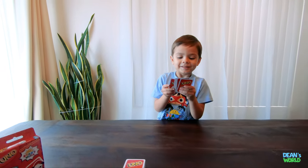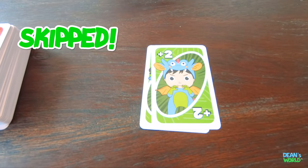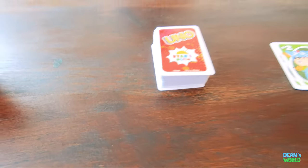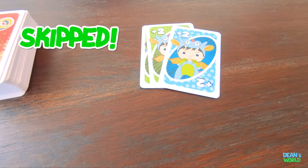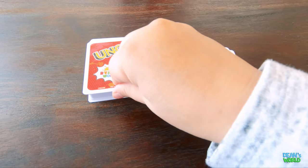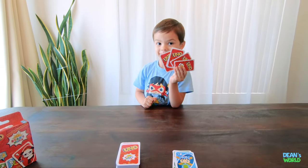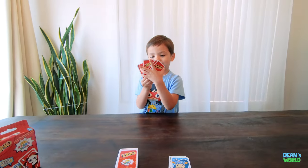Dean's first card is a plus-two skip card, so I have to draw two cards. And Dean gets to go again because he skipped me with that card. Oh no! We haven't even taken a look at our cards yet! So that means I have to draw two more cards. Oh my god, this is crazy! I got super good cards. Our cards are okay, not too bad. Okay, well, we got skipped again. So your turn, Dean.